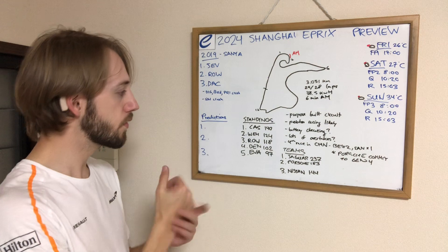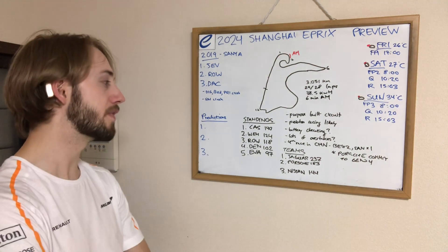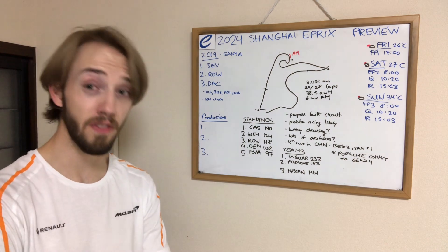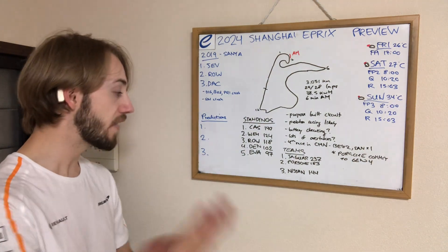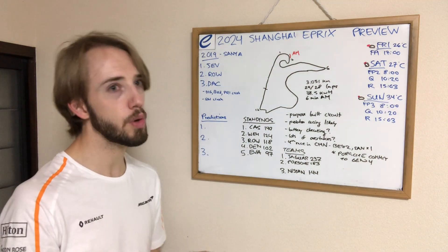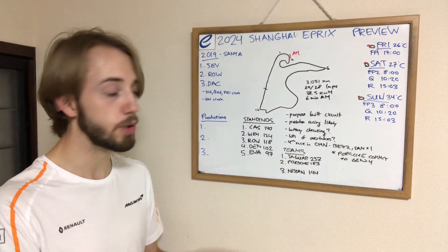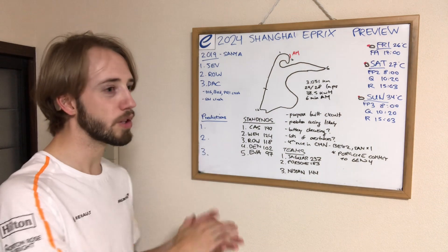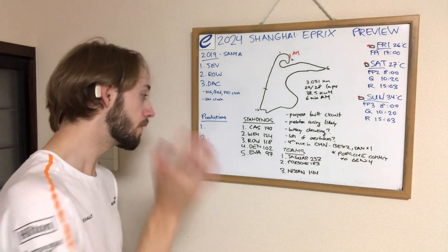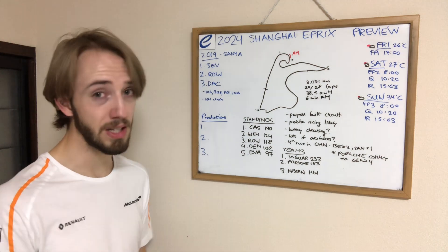For the standings, Nick Cassidy leads the way for Jaguar with 140 points, followed by Pascal Wehrlein in second with 124, Rowland third with 118, Dennis fourth with 102, and Evans fifth on 97. The fact that four of the top five are the four title protagonists from last year really shows the year-to-year consistency in the Gen 3 era, and that these four drivers have been some of the best-performing with these cars. Rowland is somewhat the odd-man-out, having left Formula E mid-season last year, and at this point is an outsider for the title.